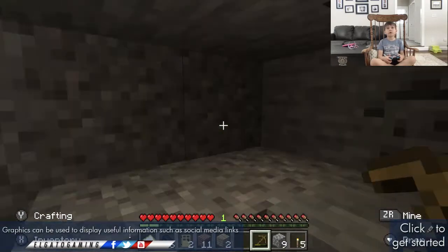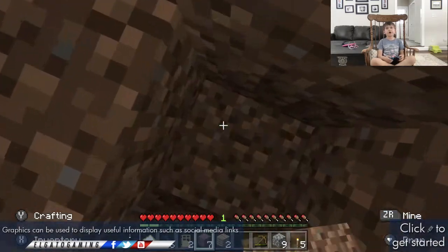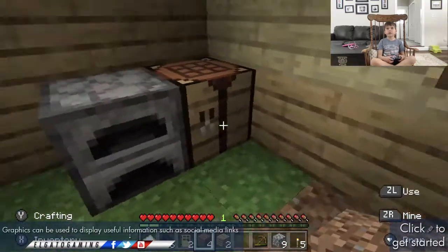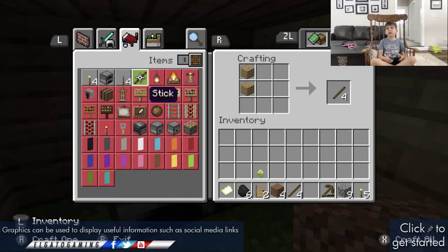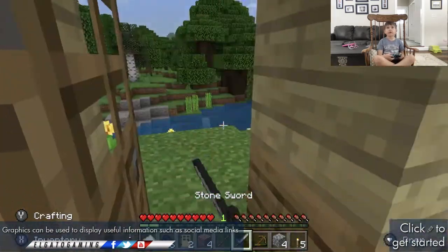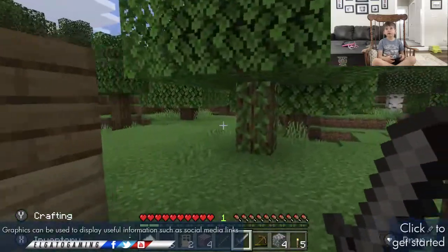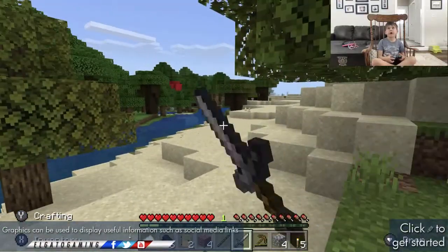If you want to get resources, you can find coal or other stuff down below. Then you can just make some torches. To fight off zombies and skeletons, you can get a sword like this, and whenever a mob comes, fight them.